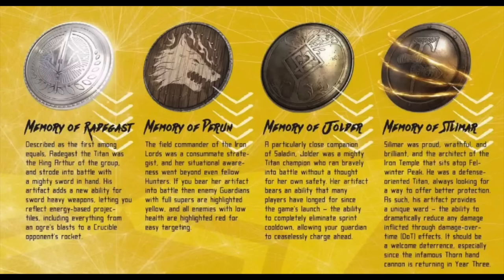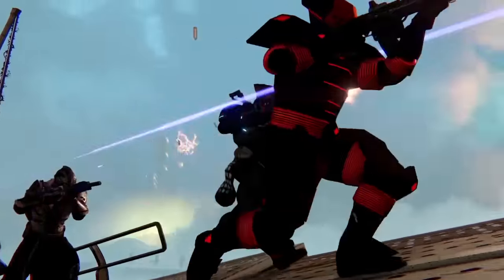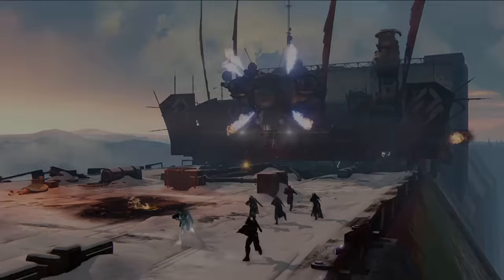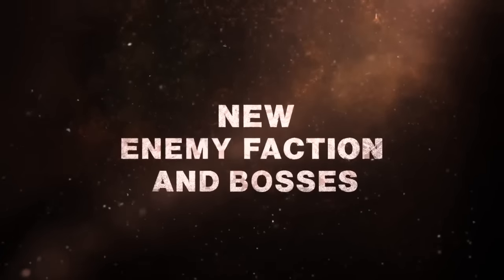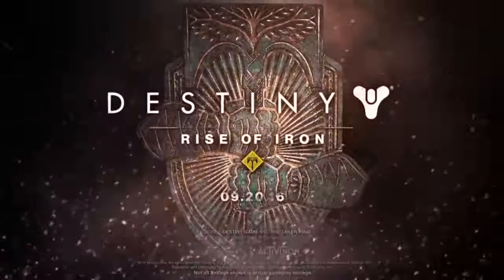The next one is Memory of Silomar, and this one dramatically reduces any damage inflicted through damage over time effects. It definitely has a place in Crucible, especially since Thorn is making a return in Year 3. Back in Year 1, this would have been an amazing artifact. Even after the Firebolt nerf, when Firebolts were prominent, this artifact would have been helpful. If we see a rise in damage over time effects from guns or abilities, this will definitely be a useful artifact.